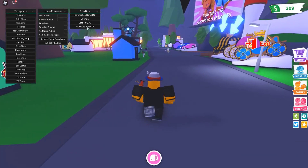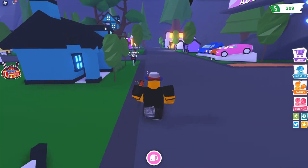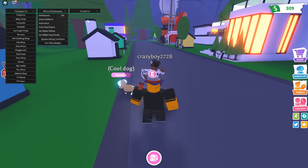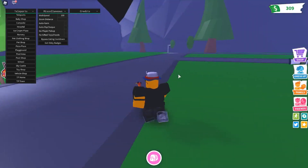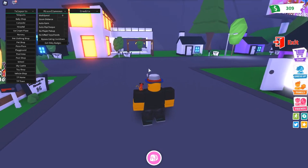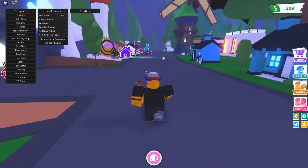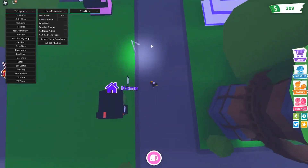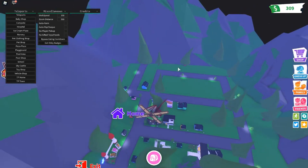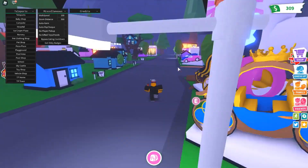Right here you can see the credits, and when you press Control it closes and opens the GUI. You have your walk speed — let's set it to 100, and you are very fast, so you don't even need a car anymore. You can set it to zero and then you can't walk. You also have your zoom distance, so how much you can zoom out — set it to around 500 and you can zoom out a lot, which is not supposed to happen in the game.